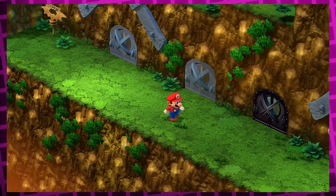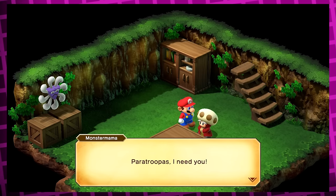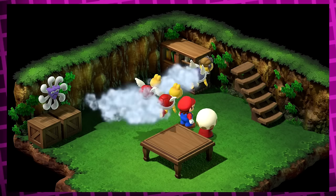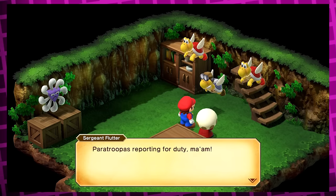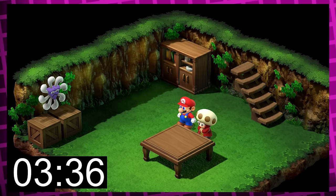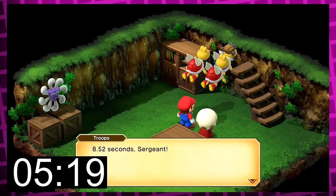After Balom's Temple you make it to my favorite town in the game, Monstro Town, where enemies that have chosen to live a normal life reside. The first thing you do is talk to Monster Mama so she can call the paratroopa squad over to help Mario. The sergeant apologizes to Monster Mama for being 0.52 seconds late. However, if you time how long it actually takes for them to enter the house, it's only 5.19 seconds — meaning they were actually well on time, by 2.81 whole seconds if their goal was 8 seconds flat.